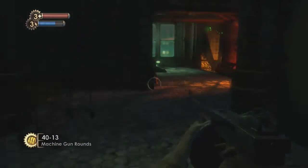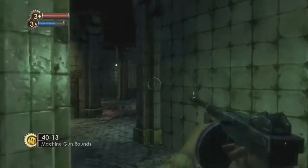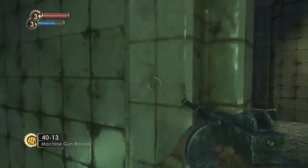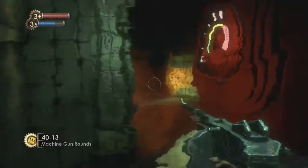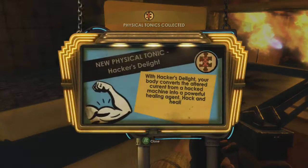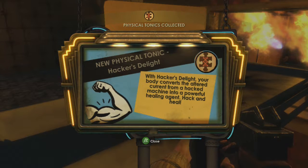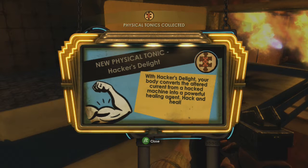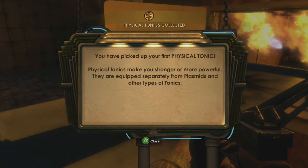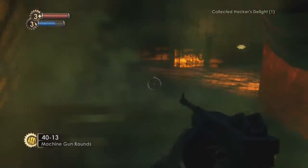So I think we're done with this area. Just double check. All right, let's get out of here and move on back towards Dr. Stein. But first we have to go to the dentist's office to get telekinesis. This wasn't here before — we had to melt the dude to get it out. New physical tonic: Hacker's Delight. With Hacker's Delight, your body converts the altered current from a hacked machine into a powerful healing agent. Hack and heal. That's our first physical tonic.